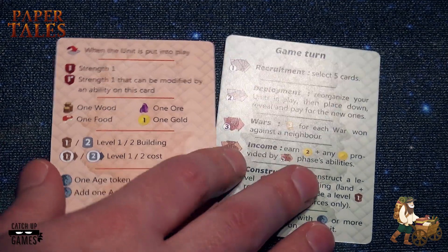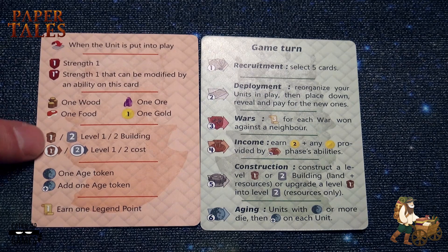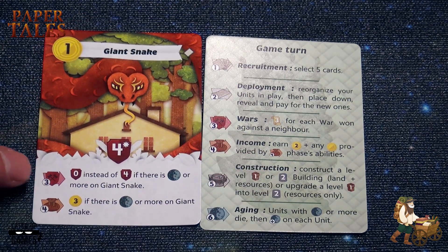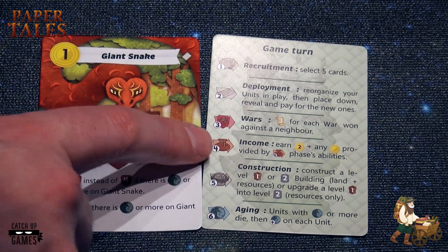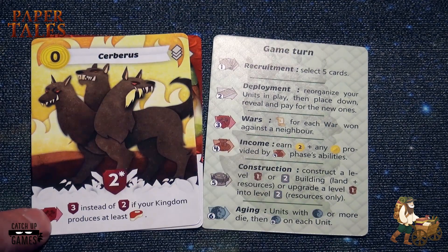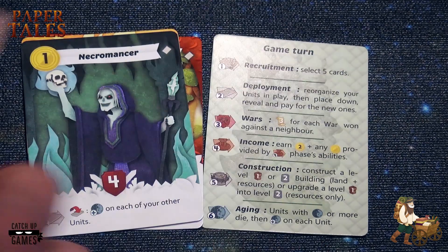One thing I really enjoy in this game is the iconography. You have the handout — the two-sided one. This side tells you the game turn with all the steps involved, and here we have all the other information available on the cards. For instance, the giant snake: it has two icons — an ability in the war phase here, and in the income phase here. If there's a question about the icons, it's probably explained here. This one relates to the aging phase; this one has a war ability based on the number of meats in your kingdom; this one has an ability when the unit is put into play.